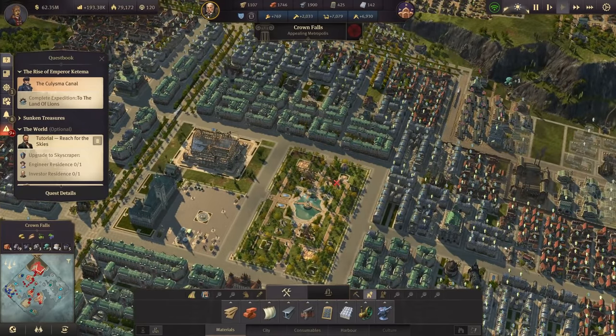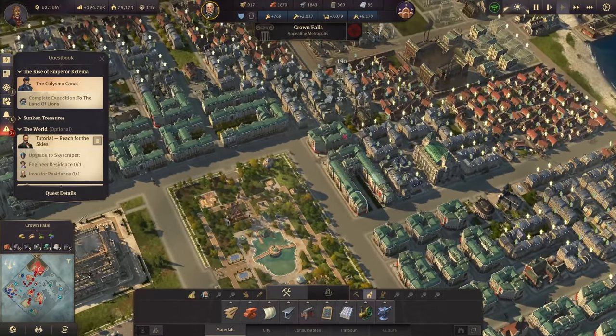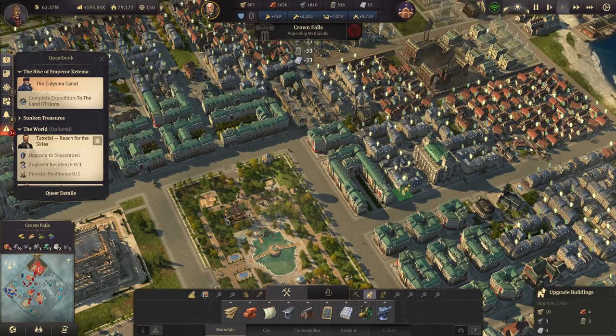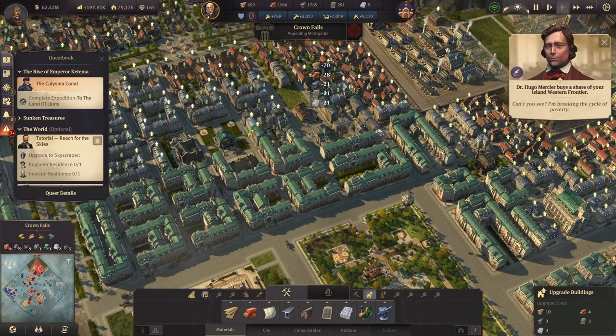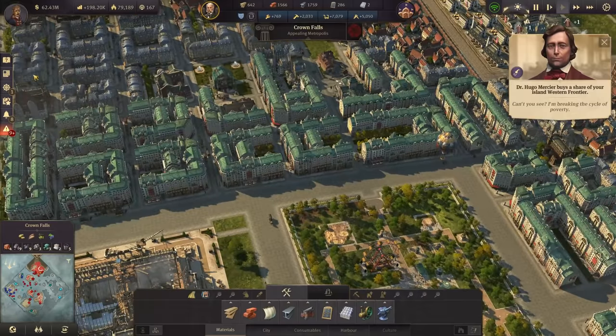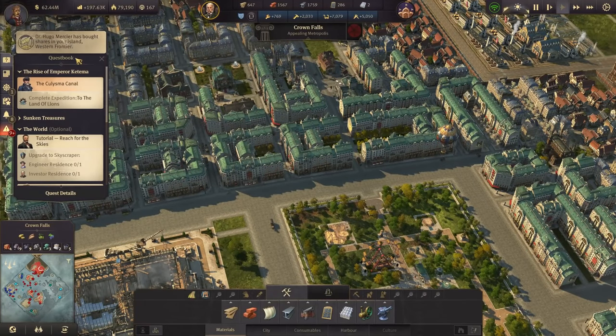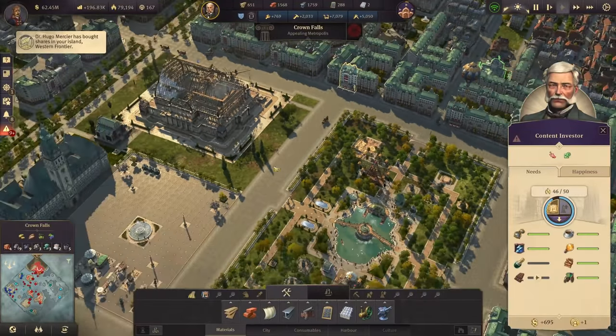Let's also go ahead and end this episode with how we started — that is upgrading. We have more engineers here in the city center that I would like to upgrade as long as I still have some reinforced concrete, and here as well. How very nice. And with that, my influence is growing, my investors are growing, and we're coming closer to our ever growing goal — having skyscrapers. Stay tuned.